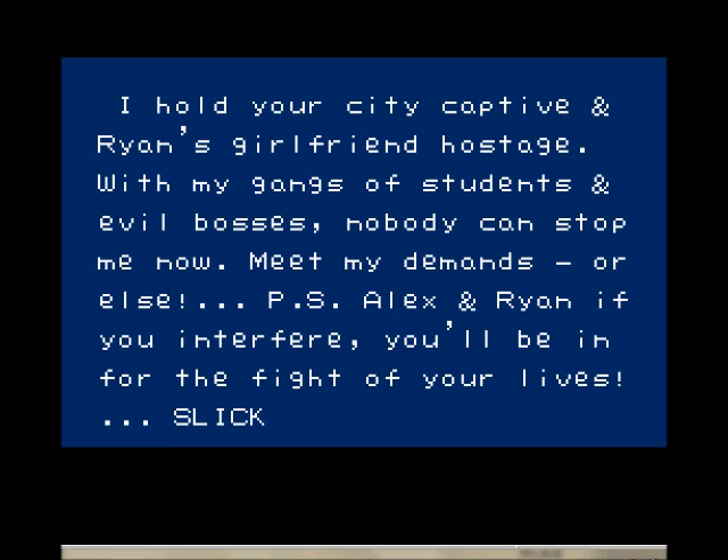The villain's message reads: 'I hold your city captive, and Ryan's girlfriend hostage. With my gangs of students and evil bosses, nobody can stop me now. Meet my demands, or else. P.S., Alex and Ryan, if you interfere, they'll be in for the fight of your lives.' Slick. It doesn't matter — the idea is that we're trying to get the guy's girlfriend back.